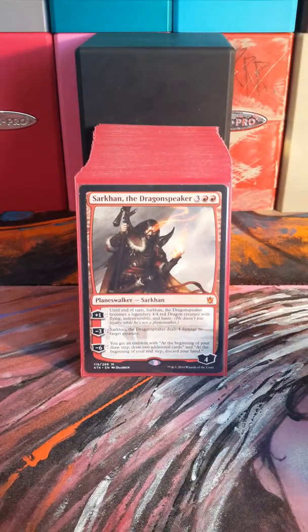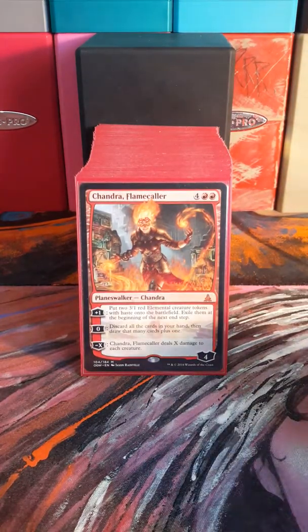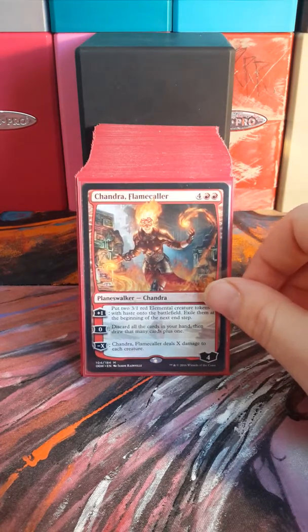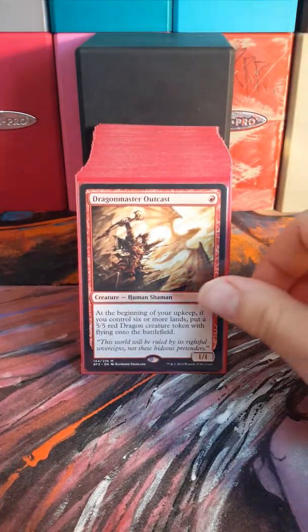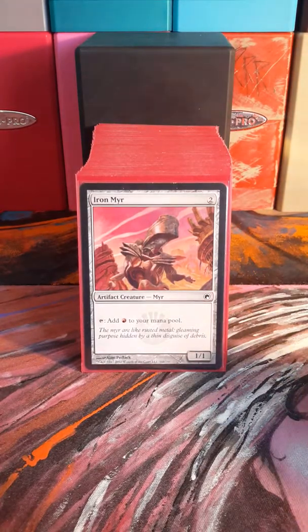We've got Sarkin the Dragon Speaker — of course you can't really have a dragon deck without Sarkin. Chandra Flamecaller is great for a wheel effect and getting some little guys out that deal damage; you can also do a board clear if you really need to. Dragon Master Outcast makes dragon tokens, of course. There's a lot of mana ramp built in here, being monocolor — sometimes that can be a little tricky, but I've put quite a few things in here for that.